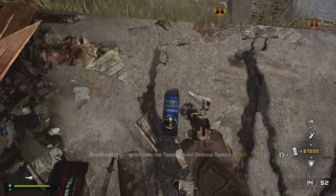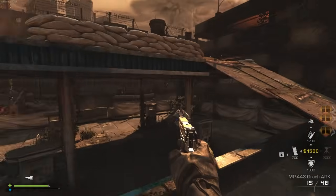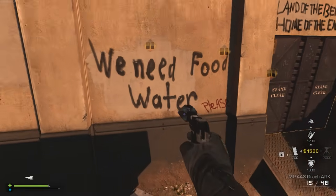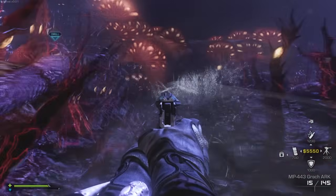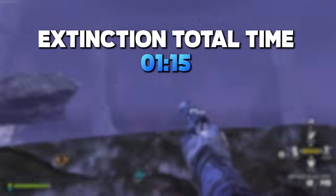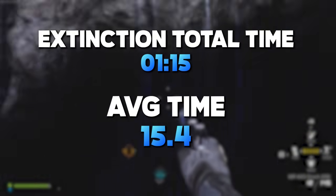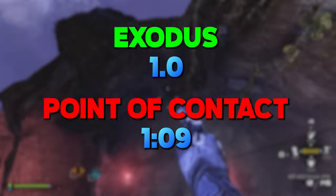There's not much else to see in Exodus when it comes to water. It's a pretty dry map. That was all of the Extinction maps from Call of Duty Ghosts. There's not a crazy amount of detail, but what we were able to find surpassed all my expectations. Extinction had a total water touch time of 1 minute and 15 seconds, and an average time of 15 seconds across all of its maps, with the fastest time of 1 second on Exodus and the slowest time of 1 minute and 9 seconds on Point of Contact.